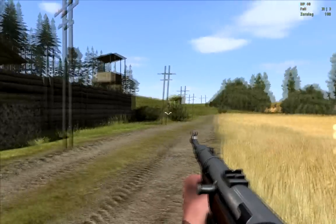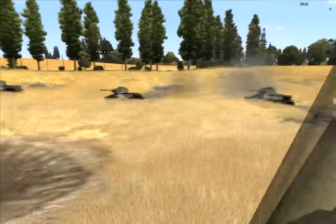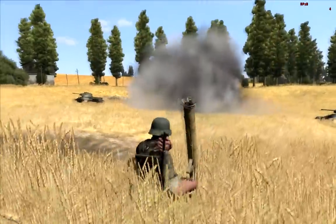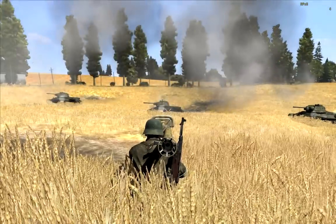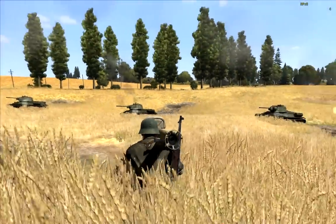So we have a Panzerschreck and I'm going to try and see if there's any difference. If I hit that on the turret — okay, we've got that one. Let's aim above the turret there and hit it. And there you go — one hit, one kill.